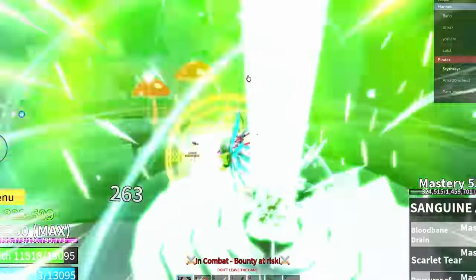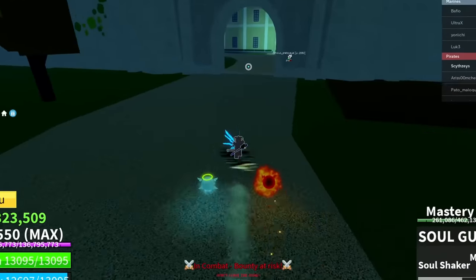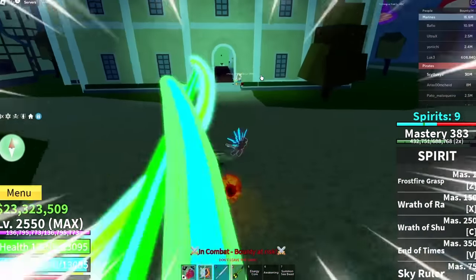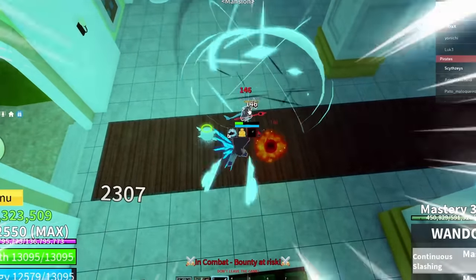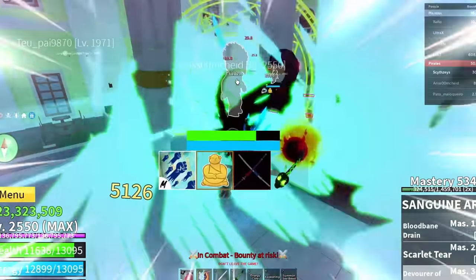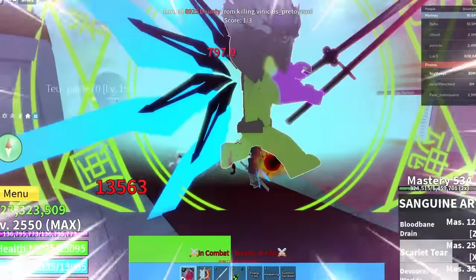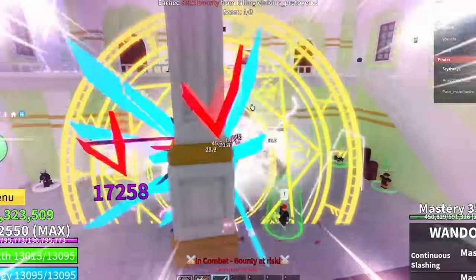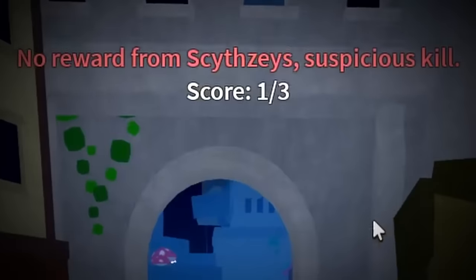All right, there we go. Scarlet tear — nice, you're not running either. These Buddha users pulling back into Scarlet Tear — hey, there we go, one kill. Now onto this guy — come here, his HP is so low. Suspicious kill, that's what I get for M1.